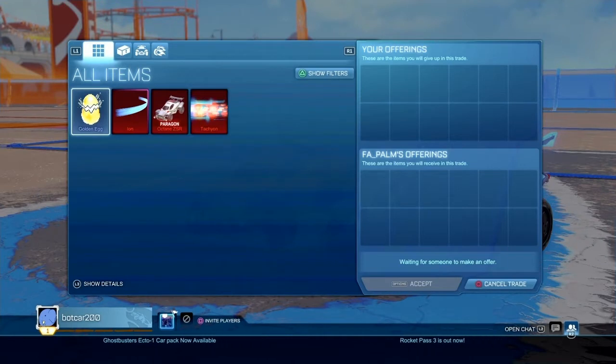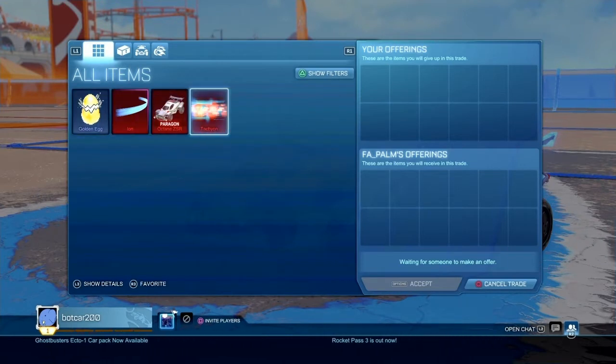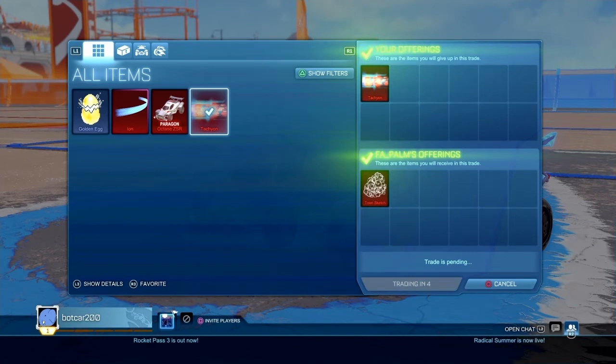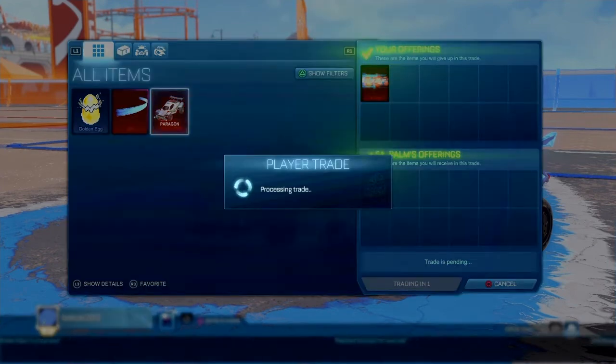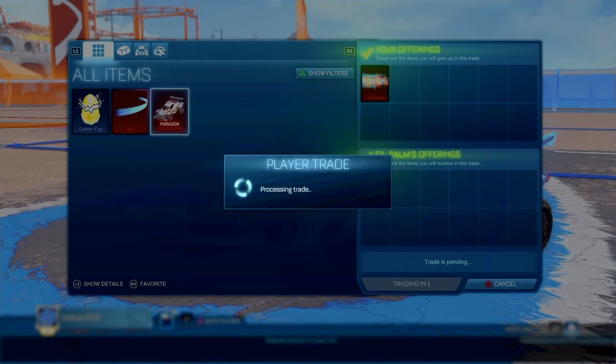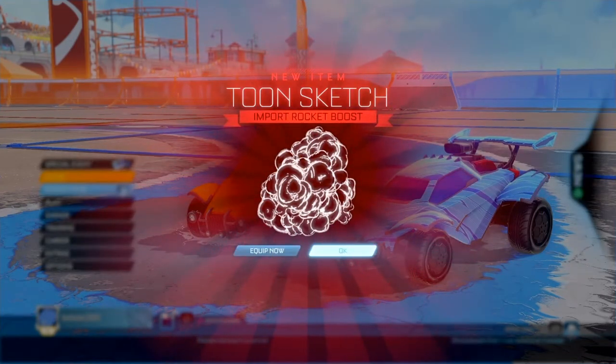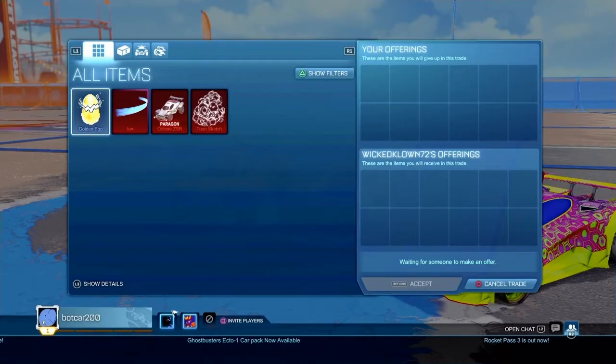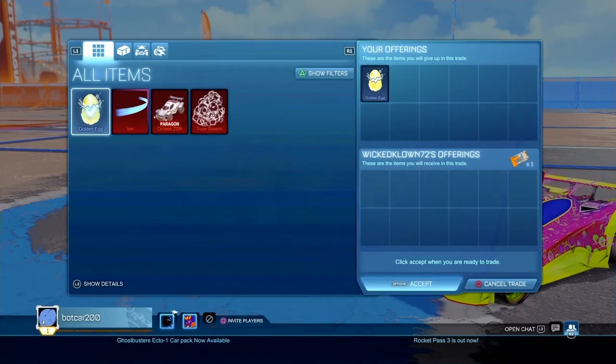When you're doing a series like this you can get into a bit of a slump with some items. I'm specifically trying to sell the Golden Egg but no one wants to purchase it. I thought I'd make a little trade — the Toon Sketch boost sells pretty good and it's one of my favorite boosts, so I know someone probably feels the same way. I went ahead and traded the Technician boost for a Toon Sketch boost just to keep things moving.